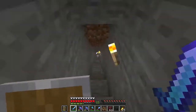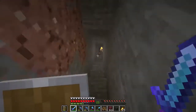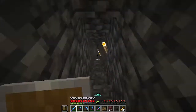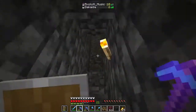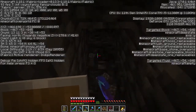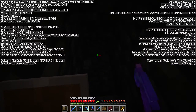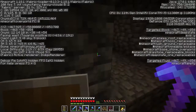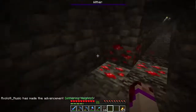I'm back at my base now. I've dropped off all the important stuff like my ancient debris and diamonds. We're going to go ahead and fight these withers down at bedrock level, because I don't want them escaping into a cave. I don't have a bow and that would just be painful. I'll just go as low as I possibly can. It's about negative 58 now. I'm placing the last head - here we go.